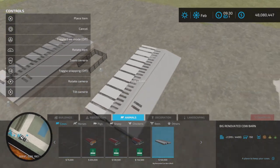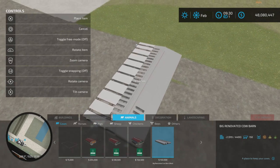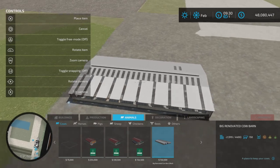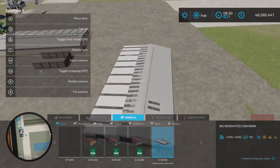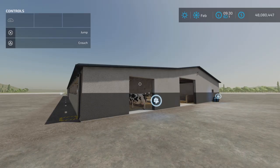We'll find it under animals and cows. $150,000. It is fairly large, but not overly large — appropriately sized, I would say. Interesting design, and it does have some interesting things going for it, so we shall go through it.